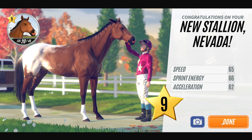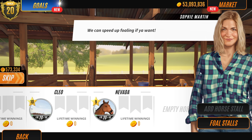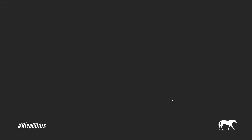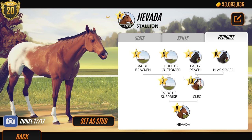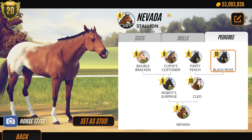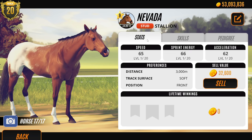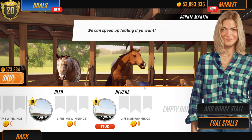It just shows you - when you're not trying to breed something, you get the complete opposite of what you wanted. Nevada's cool - he's a stallion. Should I sell him? He's got a lot of black horses in his pedigree so we could set him as a stud. His acceleration's not great but he's got a lot of black horses in his family.